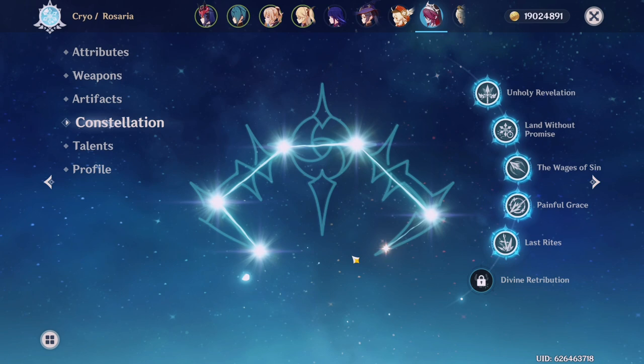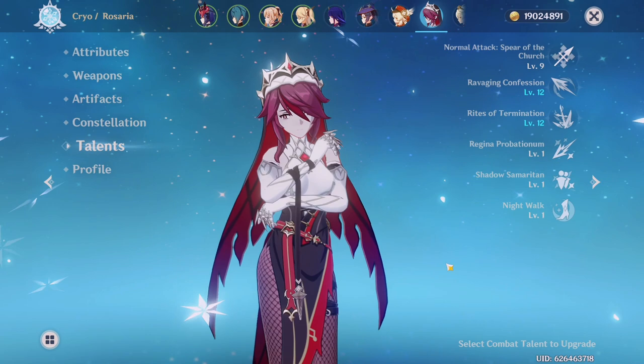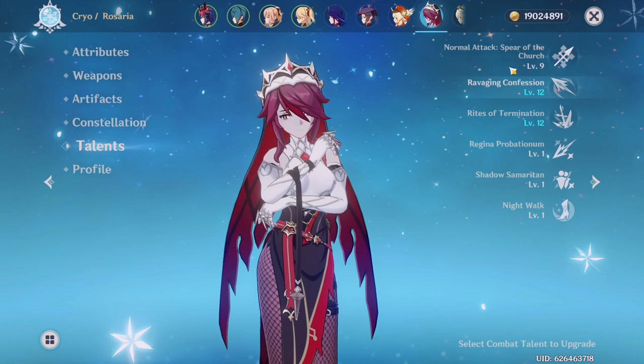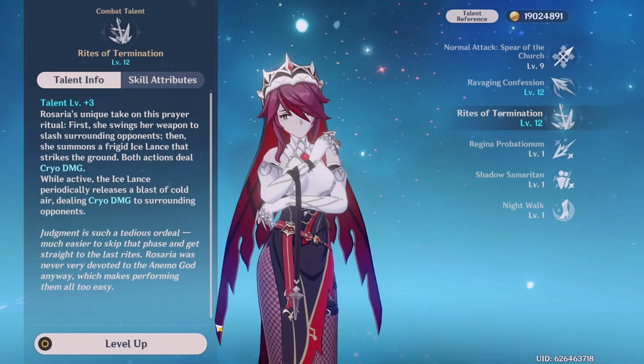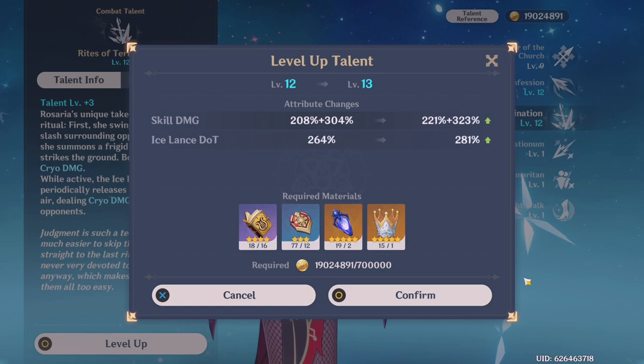I did get so many Rosaria copies when trying to pull for Ayaka — it didn't end up that well — but I'm really glad to have multiple constellations. As for her talents, I consider them finished. I don't raise my talents to level 10 or crown them because I feel like it isn't really necessary, and I want to spend my crowns on a character I know is worth it. I have invested a lot into Rosaria but want to save crowns and mora for someone else.